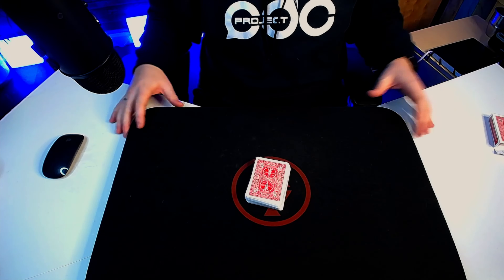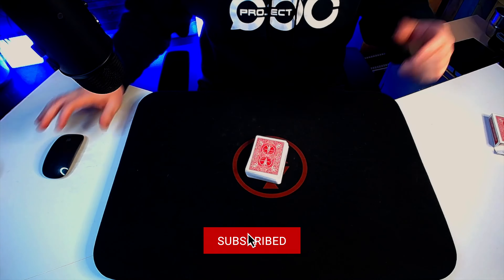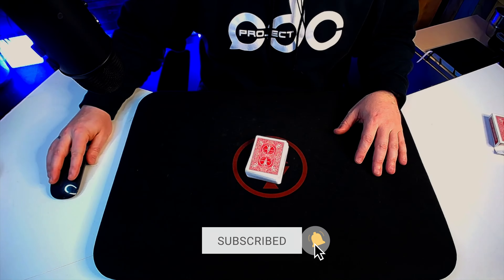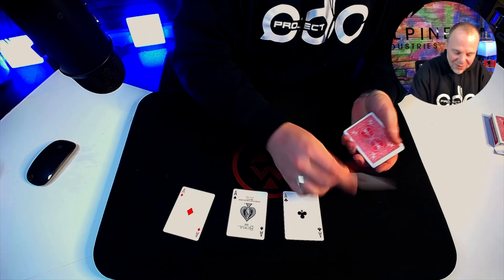Let's check out a fun little magic trick. I'm going to attempt to do something I haven't done in many, many years, and you will get to bear witness if I fail miserably or if I succeed. It's a very simple idea. We're going to use the four aces — that's one, two, three, and four.